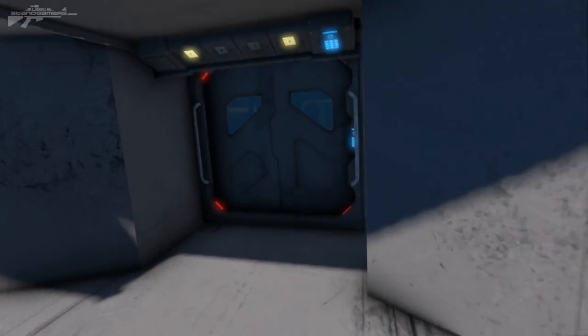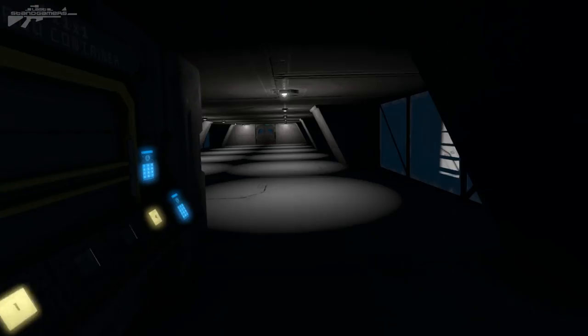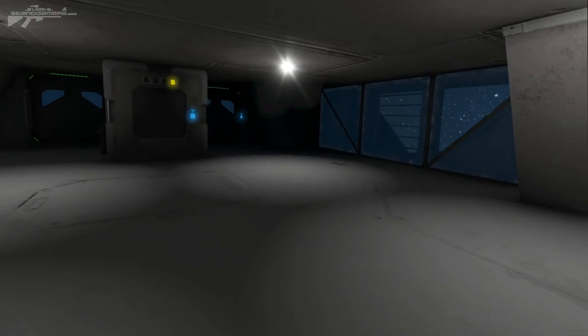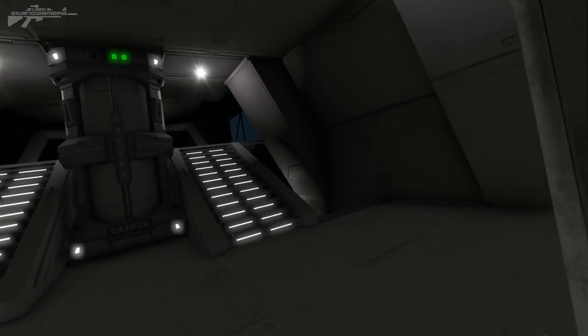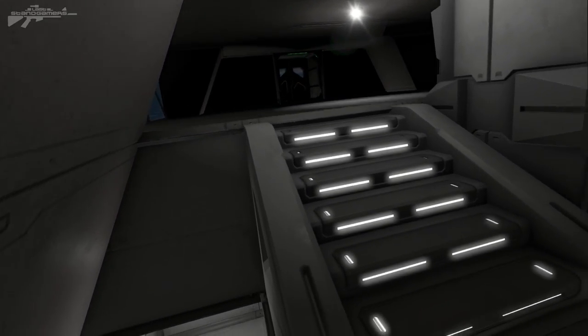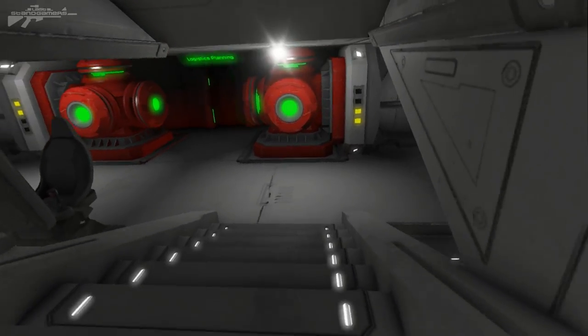Entering through the front airlock, we've got a little corner piece that turns into a small, narrow hallway — you couldn't really modify it too much in a survival sense. As we enter further we've got the oxygen generator and multiple rooms that you could use for various things depending on your survival needs. It feels like it's been well thought out.